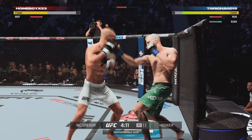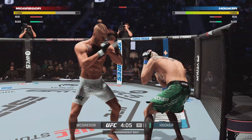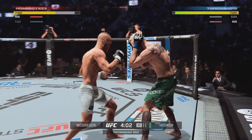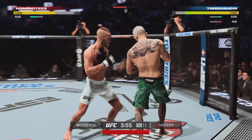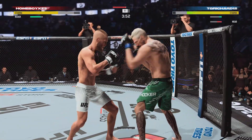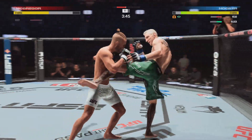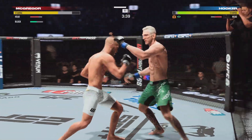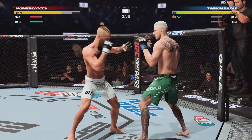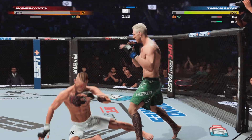My goodness, what a right hand. Nice combination. Big left hook there. A few fighters manage distance as efficiently and as well as Conor McGregor. And there's that left hand finding its home. He does a great job of setting you up — you saw it in the Jose Aldo fight. The guy will just step back a little bit and bang, drops the straight left.